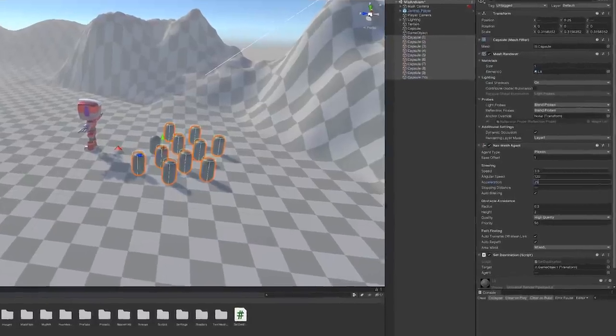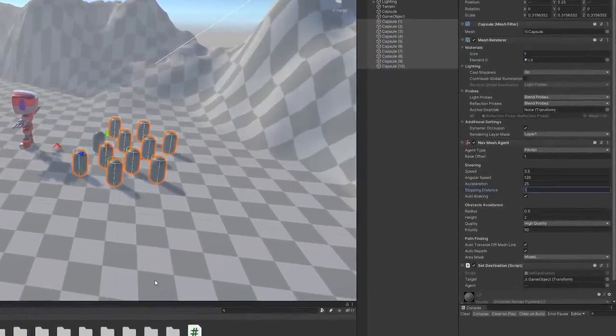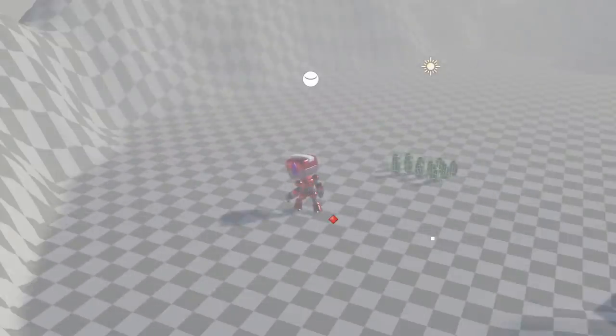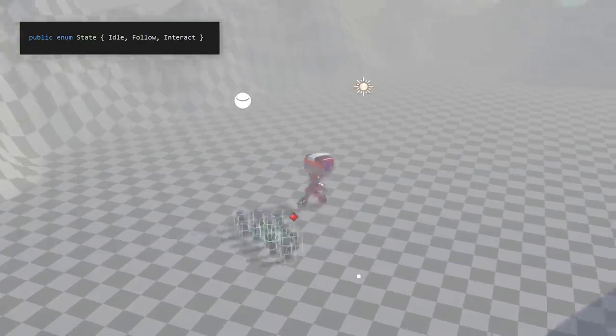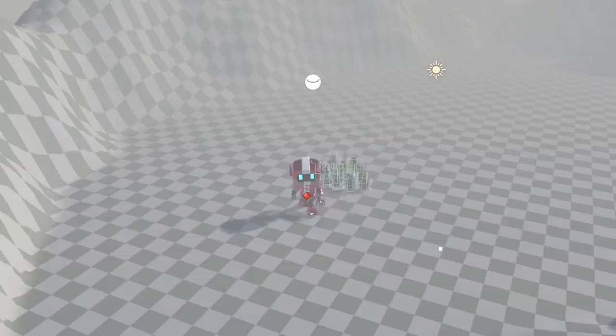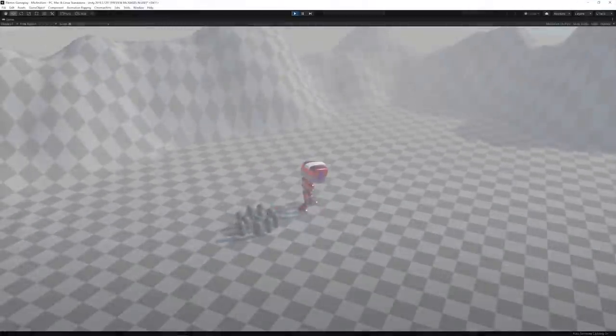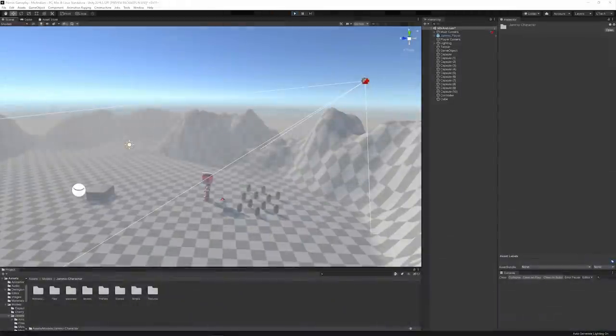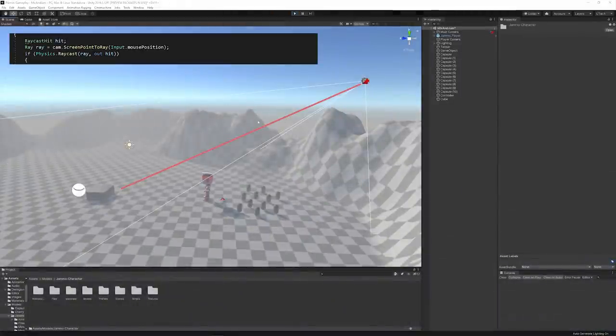Then I tweaked some of the parameters on the agent to make the Pikmin follow the player at a certain speed and stop at a specific distance. I added some simple logic to determine states that define whether the Pikmin are following the player or just waiting around.